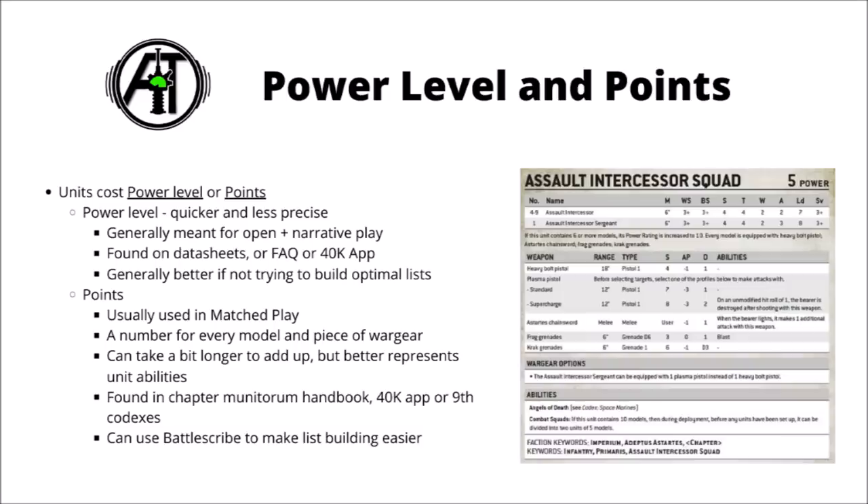For example, if I wanted to pay the points for an Assault Intercessor Squad, I look up the points cost of each model in the unit, which is currently 19, and then if they had any additional war gear that costs extra points — such as having a plasma pistol on the sergeant — I look up the cost for that plasma pistol, which is 5 points, and add that to the total amount for the squad.